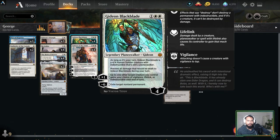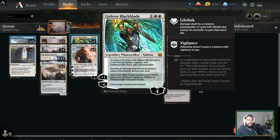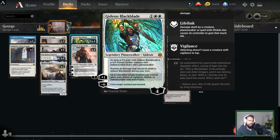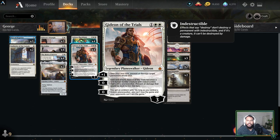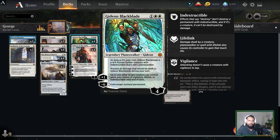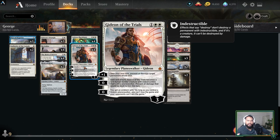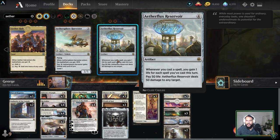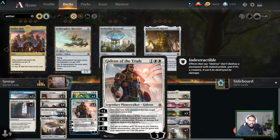Gideon Blackblade — every turn we get to have a 4/4 indestructible creature, which is fantastic. His plus-one lets another target creature you control gain vigilance, which is very helpful when put onto Heart of Kiran or our other Gideons. The minus-six exiles a target non-land permanent, which is quite helpful. For Gideon of the Trials — a three-mana walker — we already talked about the emblem. His zero ability essentially gives the static ability, and the plus prevents damage a target permanent would deal; it's nice that it hits any permanent, so if your opponent is playing something like Aetherflux Reservoir, you can prevent it.